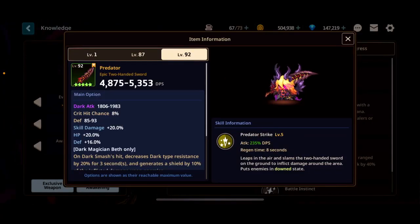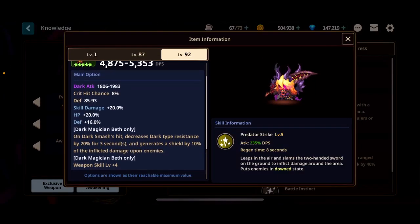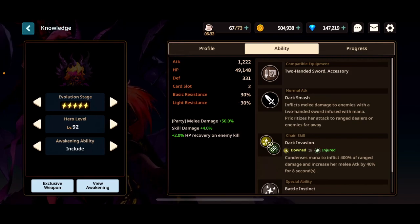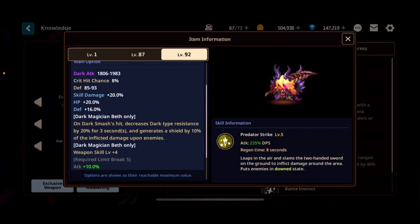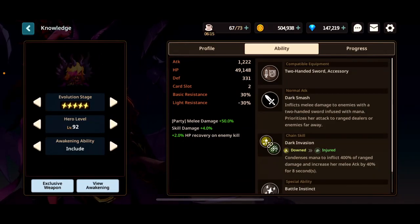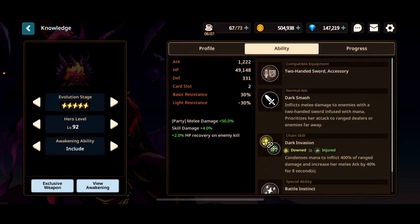She becomes so tanky once you get her EX. On Dark Smash's hit — her normal attack — it decreases Dark Tank resistance by 20% for three seconds and generates a shield by 10% of the inflicted damage upon enemies. This is super powerful because you get so much additional tankiness, especially as a melee unit. You're going to be taking a lot of hits and you can't sit back and snipe like MK99 can. Her strongest synergy is with Demon Queen Lilith, and it's a really strong kit overall.